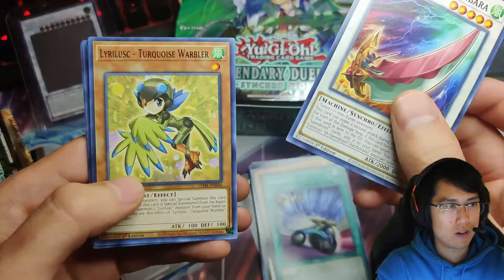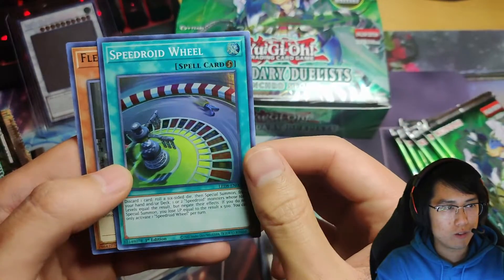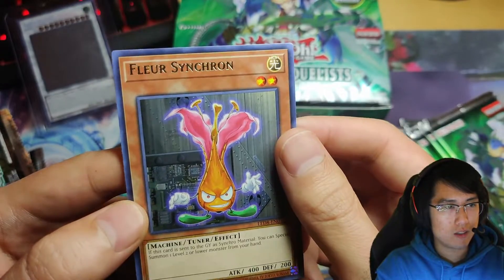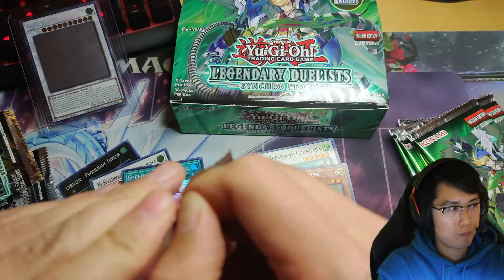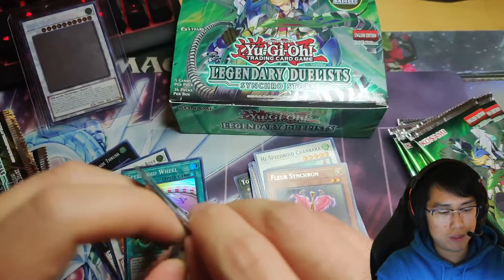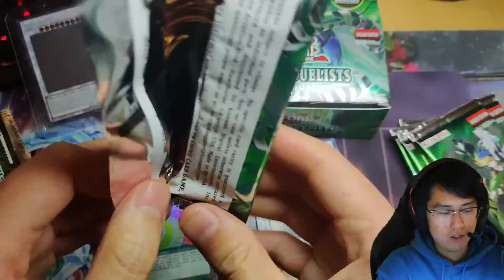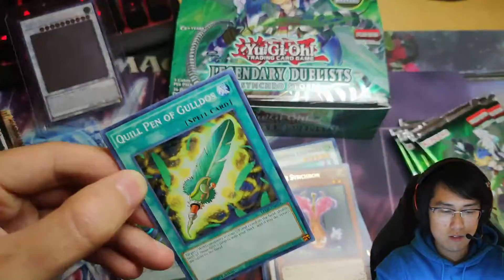Speedroid Chanbara, Lyrilusc Turquoise Warbler, Speedroid Wheel. I'm sure she's good in some kind of meta that I'm not aware of. Wow, this pack is fighting me — all right, let's open it upside down.